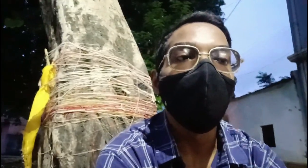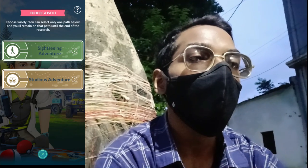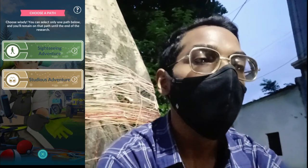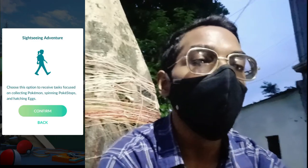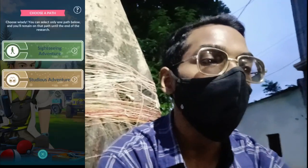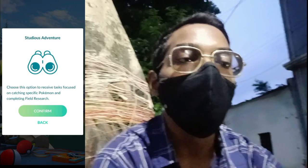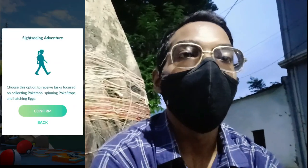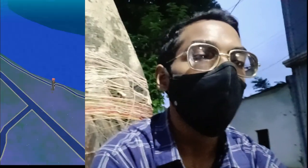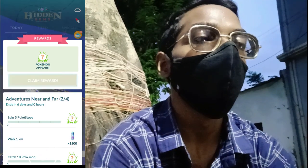Trainers, after you successfully complete the very first part of the timed research Adventure Near and Far, you will be asked to choose a path — so be sure to choose wisely because you can only choose one. The first option is Sightseeing Adventure, focused on collecting Pokémon, spinning PokéStops, and hatching eggs. The second is Studious Adventure, focused on catching special Pokémon and completing field research tasks. I'm going to choose the Sightseeing path because I'm a pretty adventurous person — and all new timed research tasks will be based on that choice.